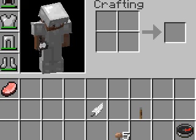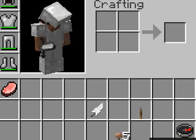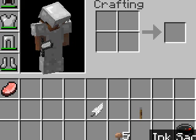Cocoa beans can only be found in dungeons. You're also gonna need lapis lazuli, and to get that you're gonna have to mine it. And then some ink sacs — to get ink sacs you're gonna need to kill some squids.